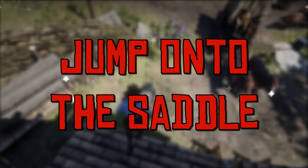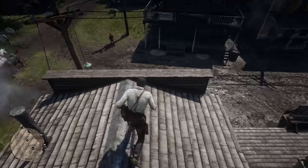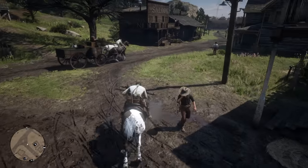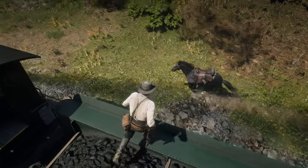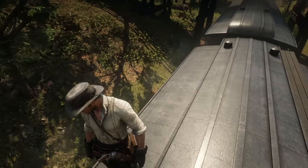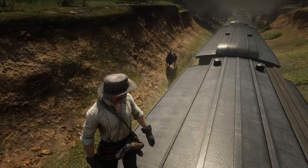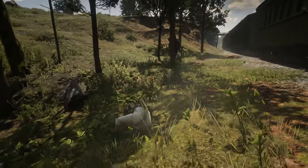You can jump onto your horse from a height or a moving vehicle. If you're in a pickle and need a fast getaway but you're in an awkward position like on a roof, a balcony or even a train, if you position yourself in the right way, you can jump straight onto the saddle of a horse below. However, if you are in a moving vehicle, you want the horse you're jumping onto to be your saddle horse so you can whistle for it. Pretty badass though.